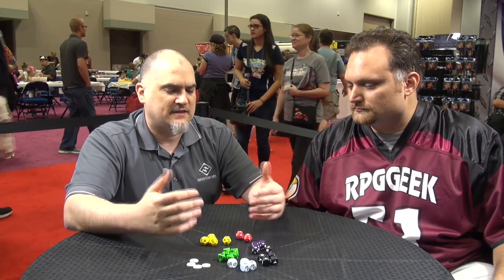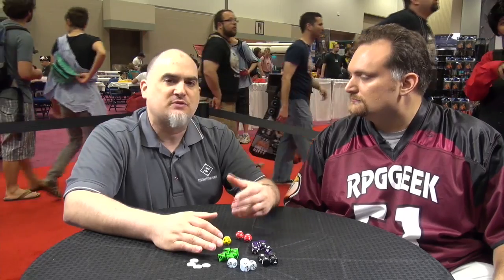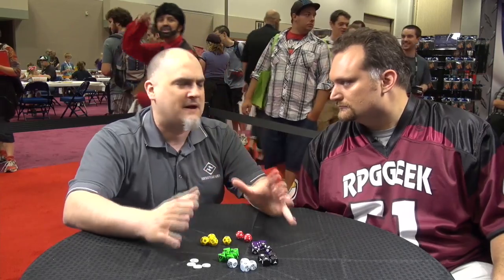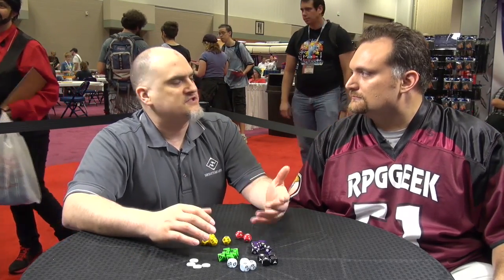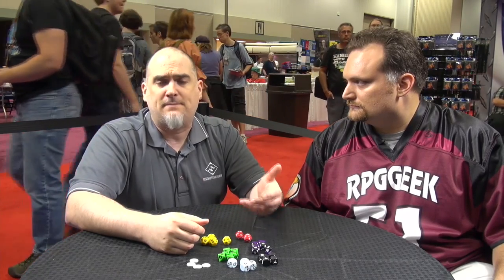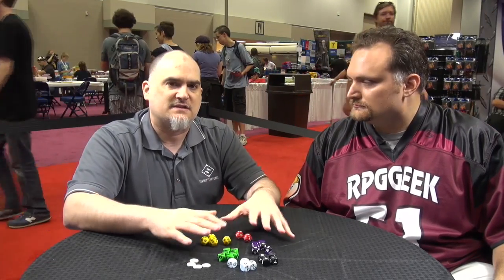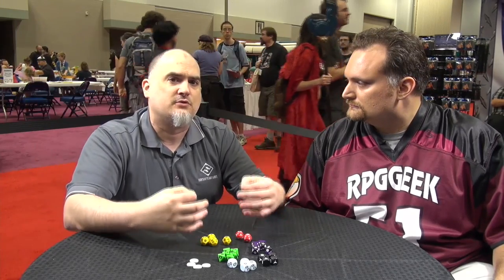One of the things that people are really enjoying is that this same system fuels both Edge of the Empire — the first in the series — which is about the scum and villainy, Han and Chewie, bounty hunters, and the very fringes of society. But then there's also Age of Rebellion, which we debuted this year with the Beta, which is more about the struggle of the rebellion against the Empire. It uses the same dice, the same system, the same mechanics throughout. The only difference is the fluff and background, and an element that ties these stories to their settings.